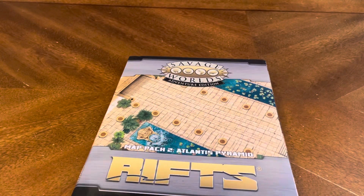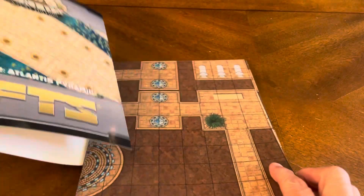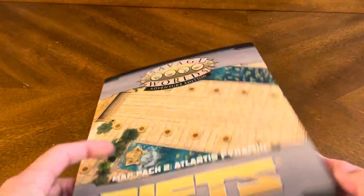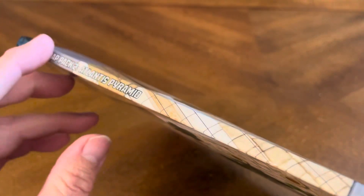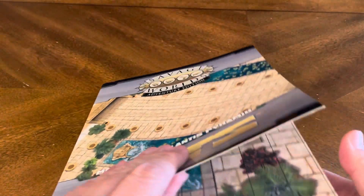Let's crack this bad boy open and see what kind of goodness we have on the inside. Of course, we have the great dust jackets. As I've said in all my other unboxing videos for maps, I always keep all the dust jackets. It's the best thing to keep your map safe. You just simply open it, slide it right in, and put it on your bookshelf.